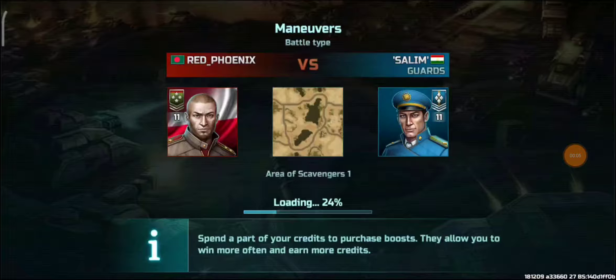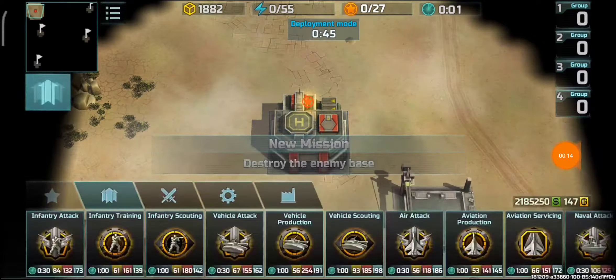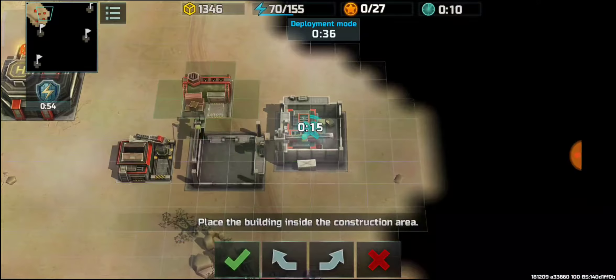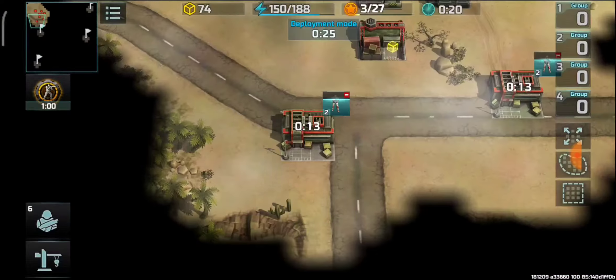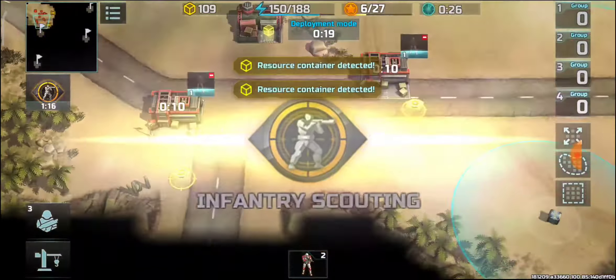Here we have a training battle. The battle map is Area of Scavengers One, and battle type is Maneuvers. Starting with three barracks - that will be the best for this map - moving the barracks in the right direction, then going for infantry production, then infantry scouting after infantry is out.